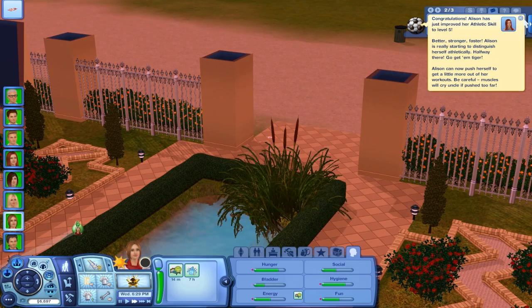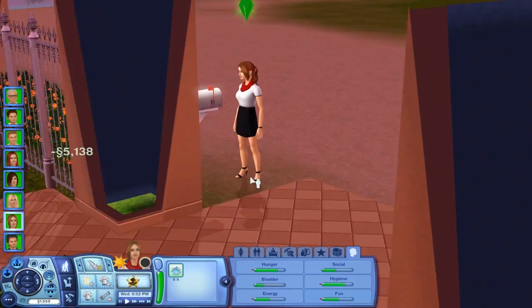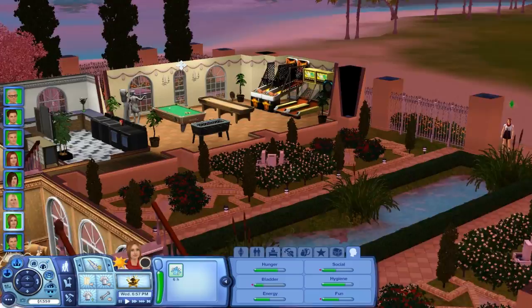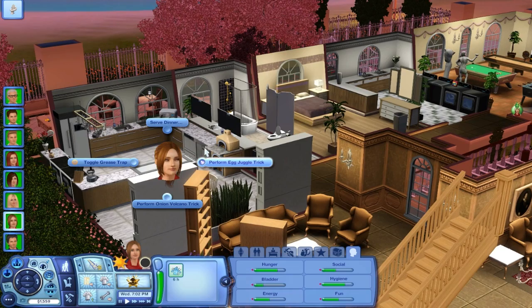Oh, Allison is already at athletic skill level five. Yeah, good job. Good for her. We're paying the bills — there goes our money. We still have $1,559. Not bad. We could have sold something else, something less expensive, but it's okay. She also needs to use the bathroom — I'll just have her use her own bathroom. She has to start cooking stuff for everyone.